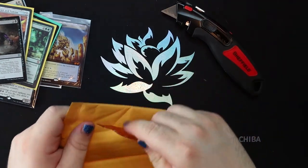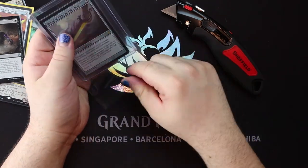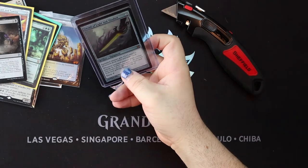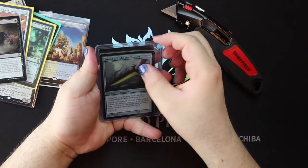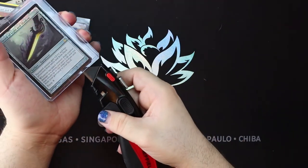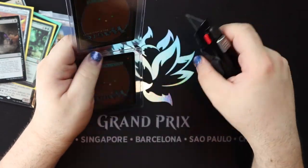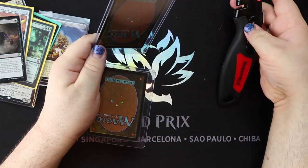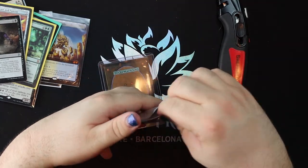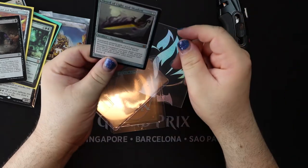Sword of Light and Shadow — every old school player and every Commander player knows these swords, and for good reason. These swords are game changers. There have been a couple times when I've drafted them in cube. One time I got Sword of Light and Shadow and Sword of Fire and Ice in the same cube pack. In a vacuum, Sword of Fire and Ice is infinitely better, but with white and black being top removal in cube and being able to recur your biggest threat, I have to admit — semi-shamefully — I picked the Sword of Light and Shadow.